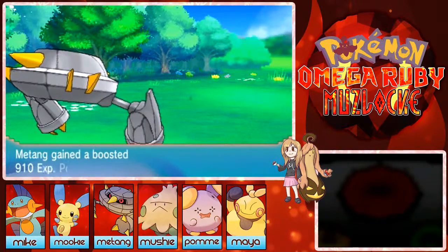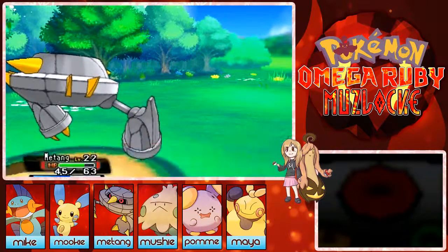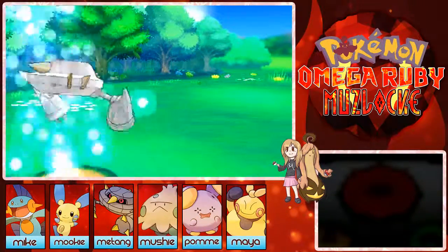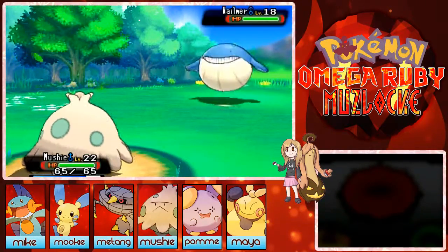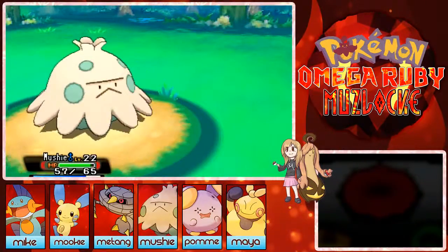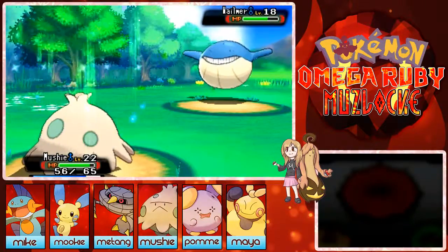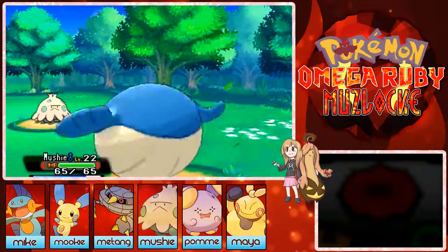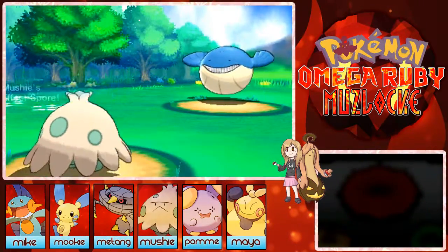Come on Mushy, get your experience! Mega Drain — deny that Water Gun, good job! It was a crit — he keeps critting me. That doesn't do too much damage but hopefully when you're a Breloom you'll do better. Astonish — I won't flinch. Good job Mushy, you can do this! Oh god, flinch — he's asleep now, time to strike, time to kill!